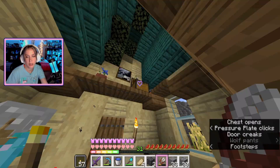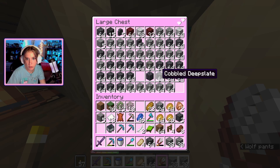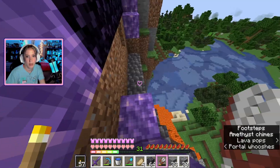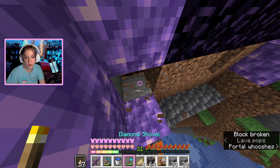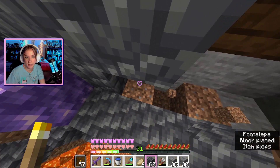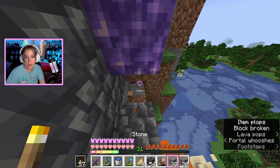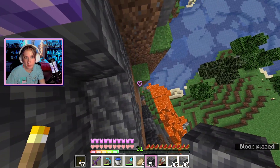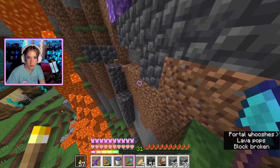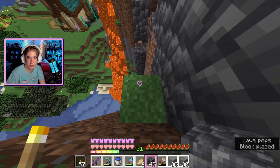I might have gotten rid of all my deep slate — oh, of course you can never get rid of all your deep slate, you're always gonna have too much! I'll grab those and head back up. I personally think that would be the best place to start — just replace all of the top with deep slate. I might hate it, but you never know until you try. Anything we accidentally mine out will just make it look more natural, kind of like it's melting down.